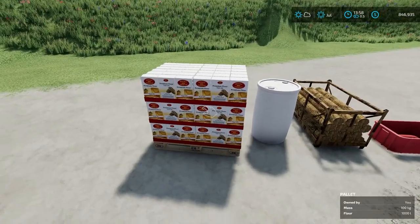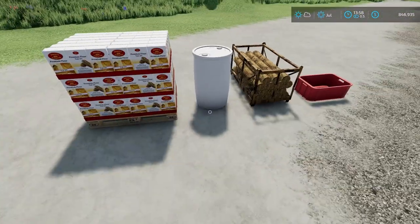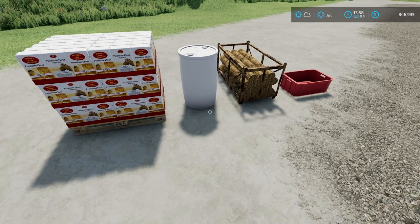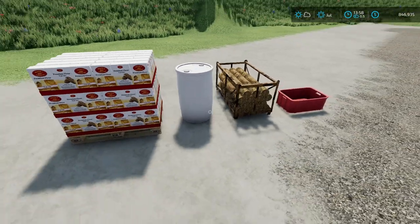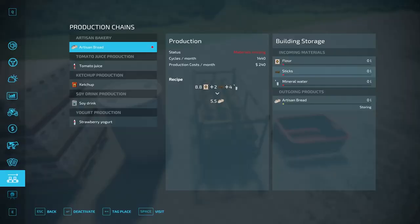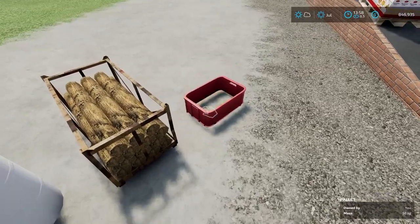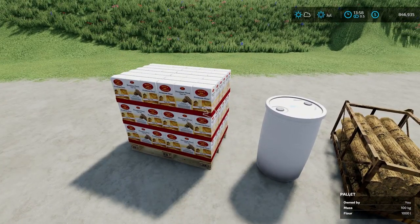Here's a pallet of flour which I can move because I have the Liftable Pallets mod installed by Yas Modding — I'll have that linked in the description. I did have issues using super strength in the Easy Development Commands to move flour pallets, but the mineral water and sticks you can move by hand. This mod works on all platforms.